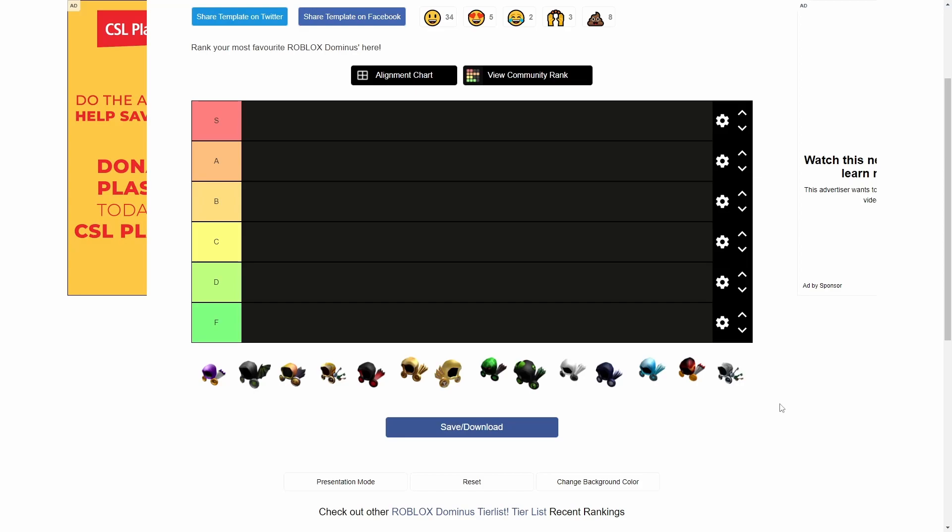The first one is going to be about the Dominus series, which is this one. Tomorrow I'll have the Sparkle Time Fedora series, and then the next day we'll have the Roblox limiteds in general, ranking a bunch of those. So first off is the Dominus series. We have all the limited Dominuses and a few extras, and we're basically going to put them on this tier list. Best being S and worst being F, and I'm going to give my honest opinion on each one.